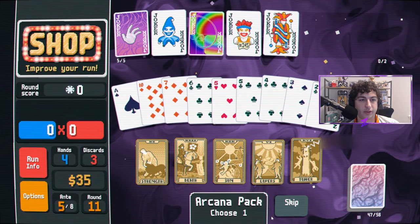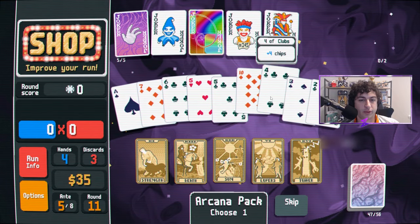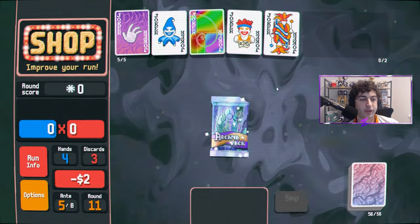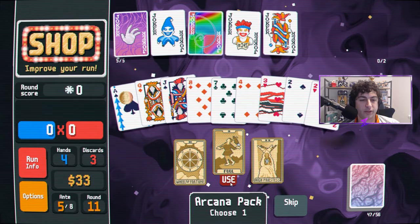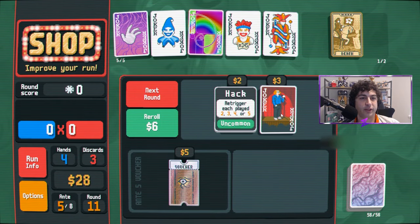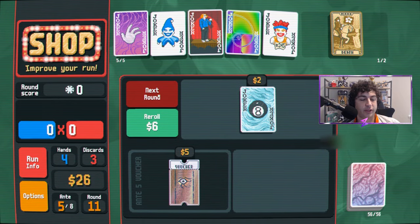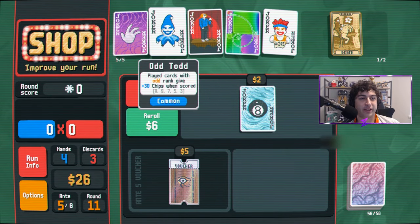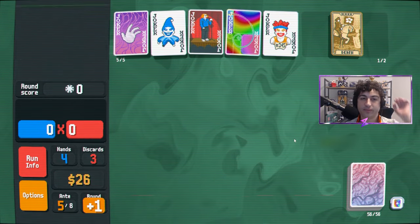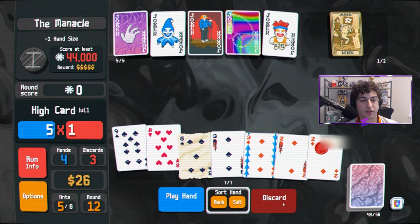Death, Strength — take a ten and make it a four. Not to be weird, but we just want our deck to be those low cards, and I will always take an extra Death especially when you can have it in hand. We finally got Hack — which is going to go crazy with our threes and our fives. This is the old demo setup: Hack, Odd Todd, Fibonacci. Good times — the throwback. I don't know which one we're going to get rid of if we get a good Polychrome — maybe Four Fingers. Need a four.